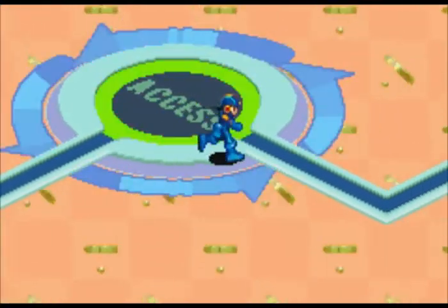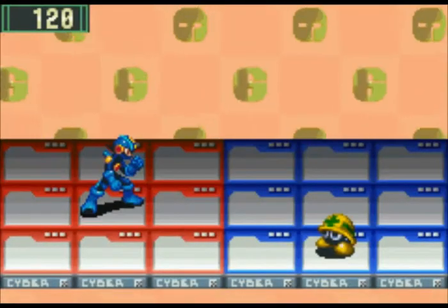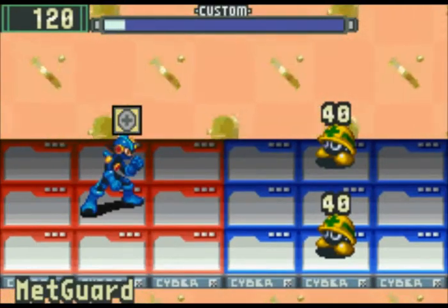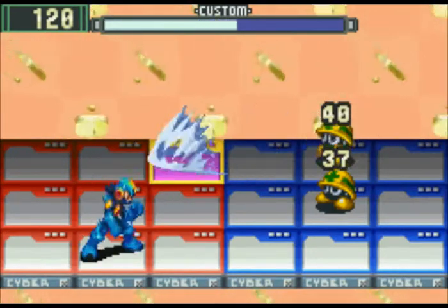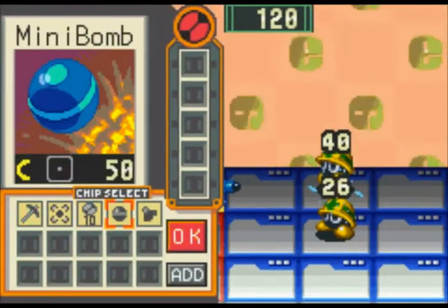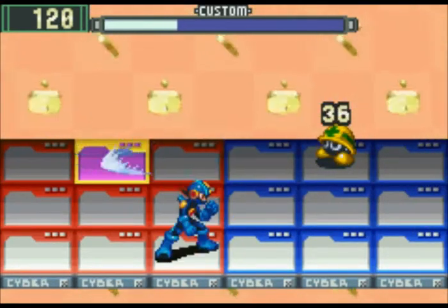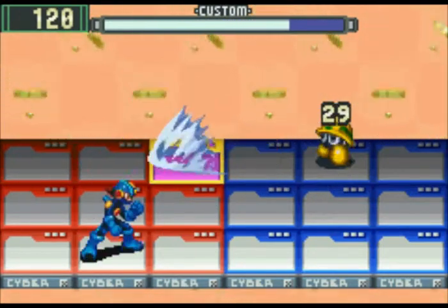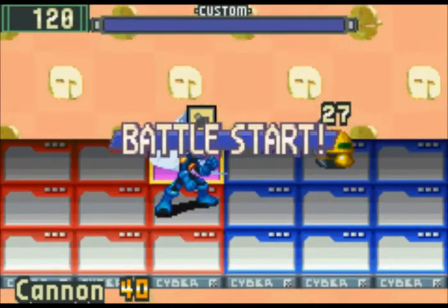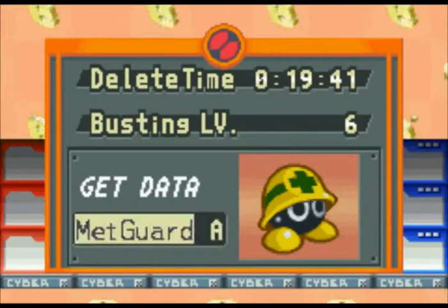What we have here is access to a personal computer or network. Good time to test out and show you MetGuard. It passes through — I think maybe it doesn't reflect shotgun. I think that's the next game that does that. MetGuard — I thought MetGuard would at least do damage, maybe I'm wrong. There is no MetGuard in the next game — there's only a guard chip, which is different. We got another MetGuard, which is actually pretty useful.